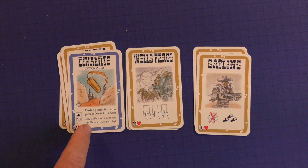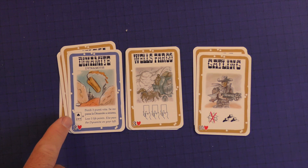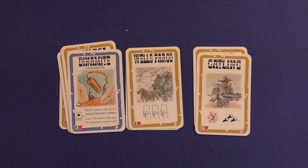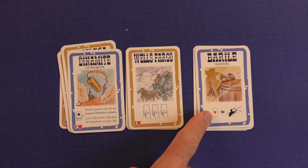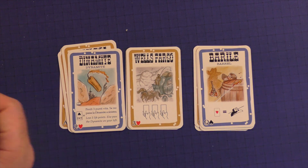Then you have fun cards like the Dynamite. It stays in front of you until your turn, and you draw a card. If it's a Spade between two and nine, it blows up; if not, it moves on to the next person. Whoever it blows up on loses three life points. The Barrel lets you hide — so if somebody shoots at you, you draw a card. If it has a heart symbol on it, the shot misses you.